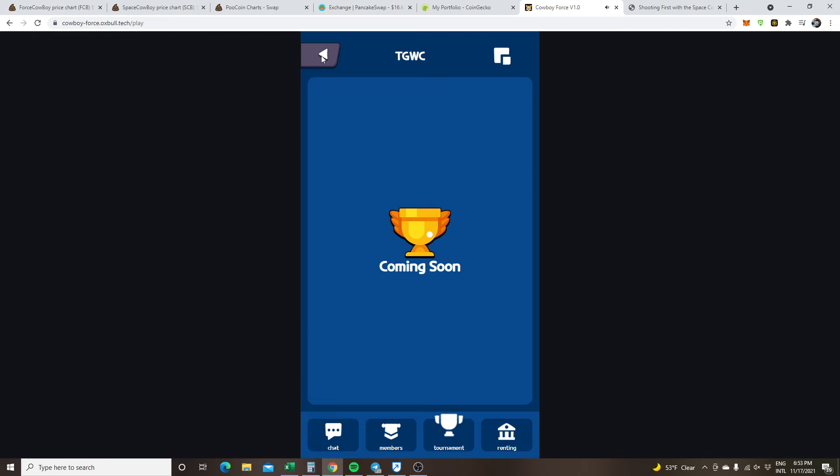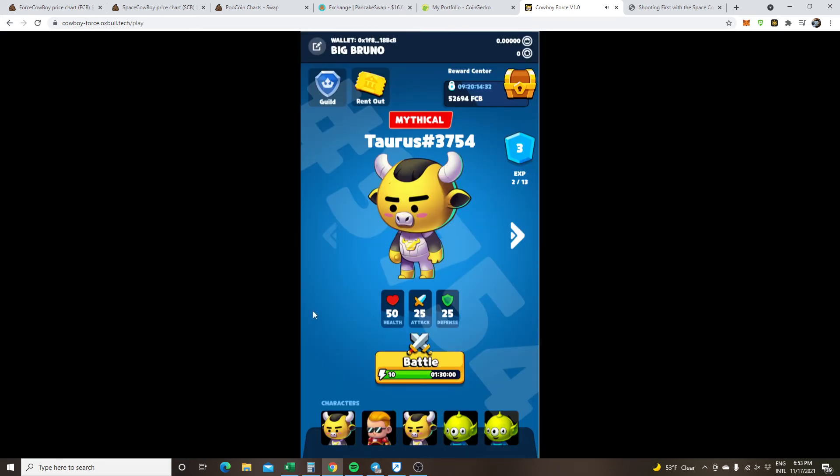We also have a marketplace coming soon. If you missed the eggs, you can get eggs or characters on the marketplace. Not sure when that's coming, but Cryptomaniac told me that is coming soon as well. So if you missed getting some eggs, you'll be able to buy them. I think people are even selling them privately on the Telegram chat, so you might be able to get some eggs in there.